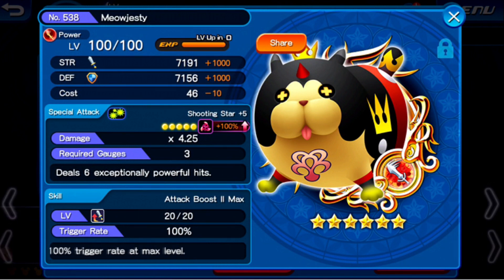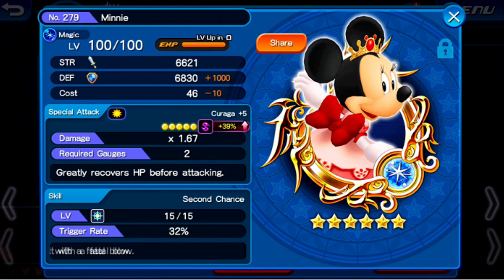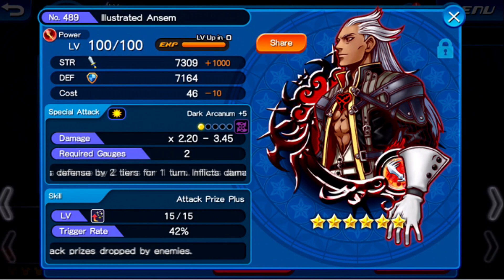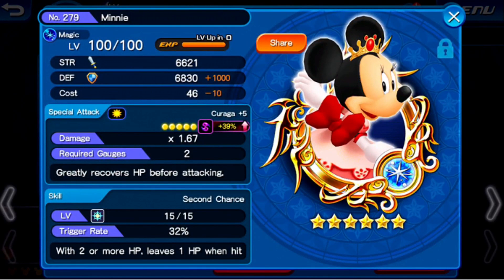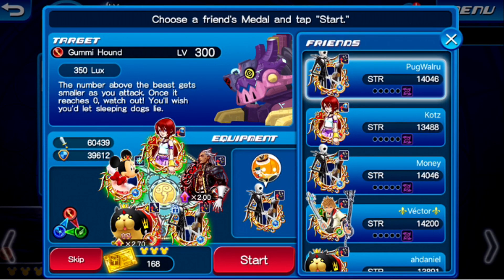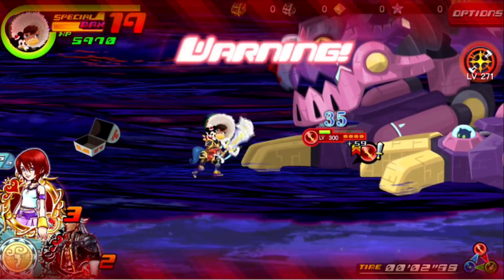This is very important: have Mech Jack and Sally, and Meow Justy — specifically this one with Attack Boost 2 Max and Mini. The reason I have Mini here is because she always heals after you use Illustrator Asom, since Asom takes away your HP and then she'll heal you. If you put Megara there instead, you don't necessarily need Mini, but you do need somebody with Second Chance. Second Chance helps because you spend fewer jewels — you don't have to keep spending jewels to revive yourself.